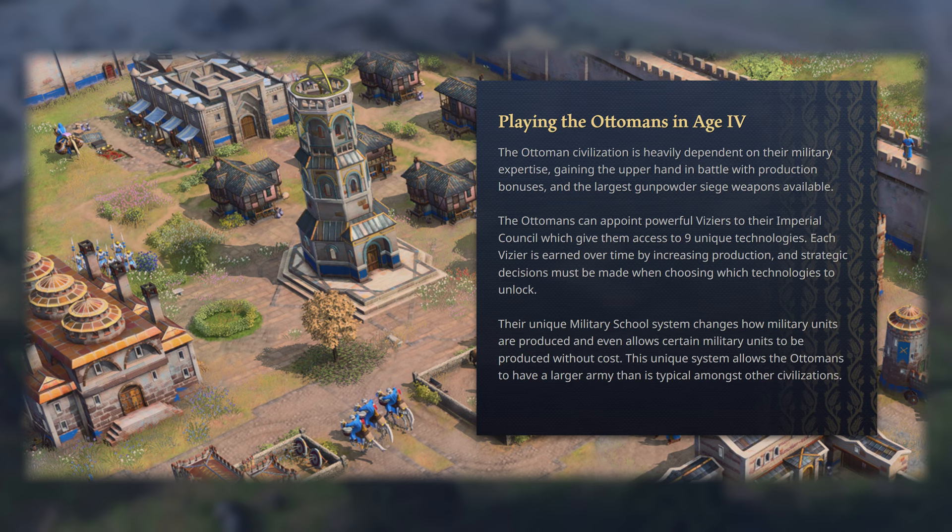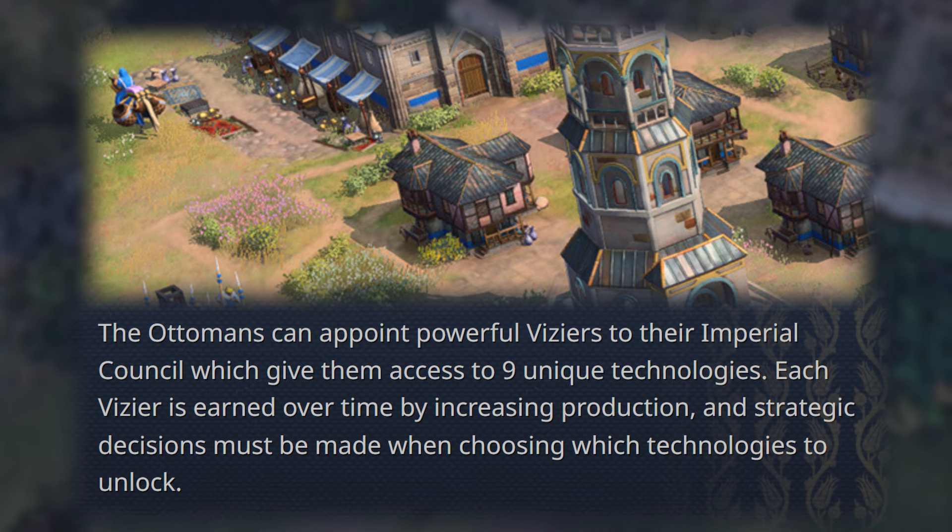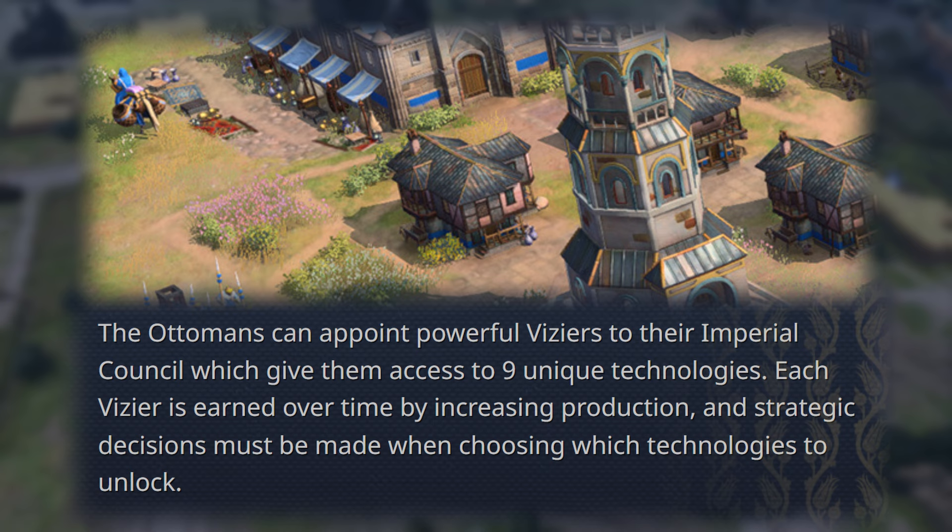The Ottomans can appoint powerful viziers to their imperial council, which gives them access to nine unique technologies. Each vizier is earned over time by increasing production, and strategic decisions must be made when choosing which technologies to unlock.